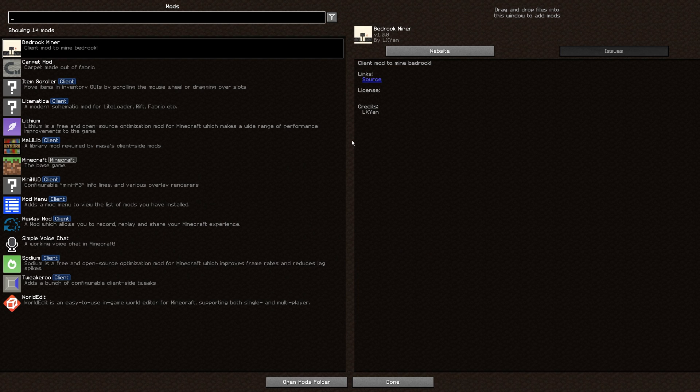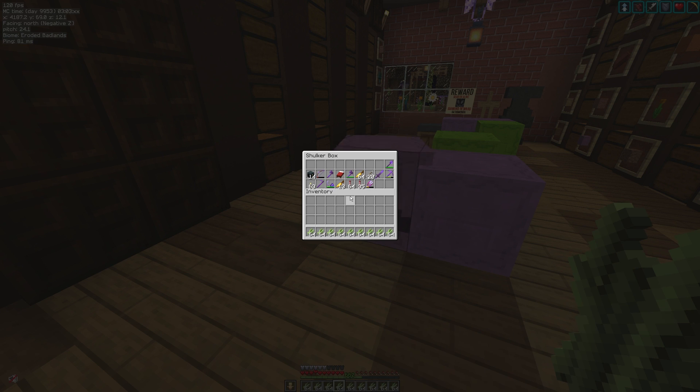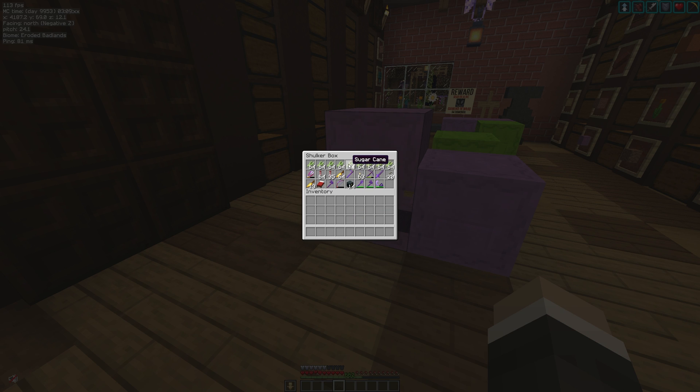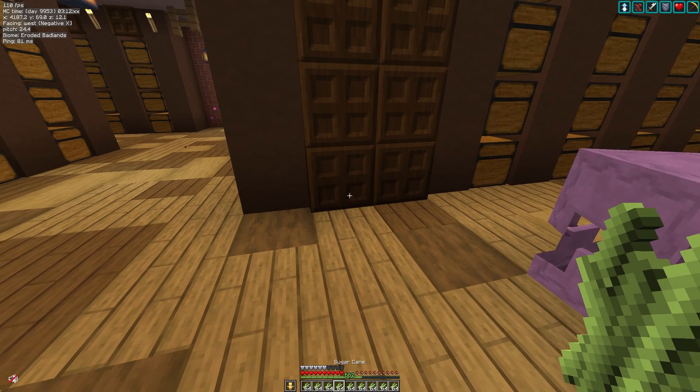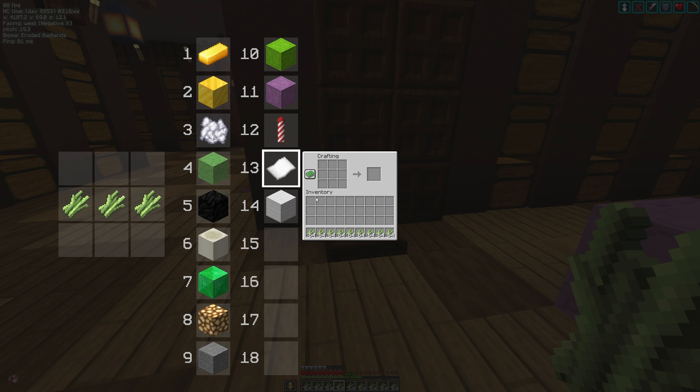Number one is the Item Scroller mod. Item Scroller is used for inventory management, faster crafting, and faster villager trading. Let me show you some inventory management: one click to bring all those random items across, one click to take all those random items up, and then just one click to bring items of the same type across. So, sugarcane — craft in.